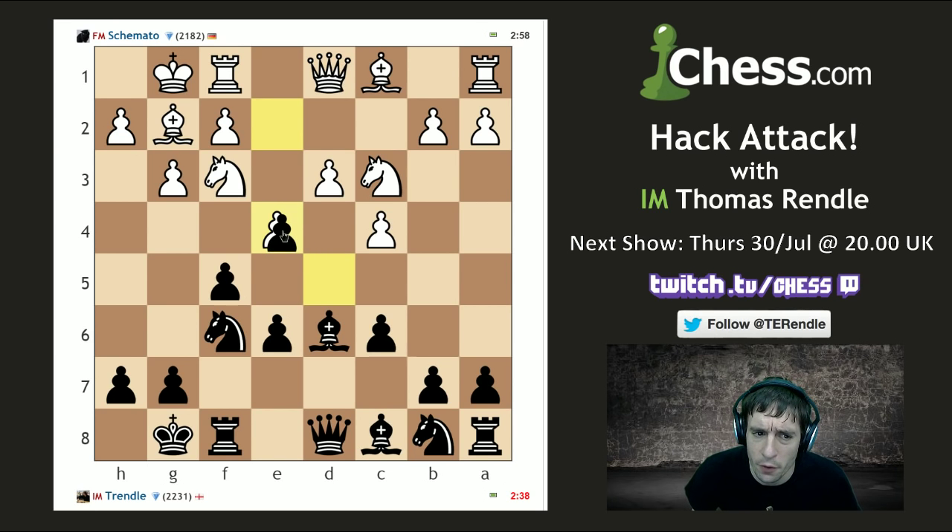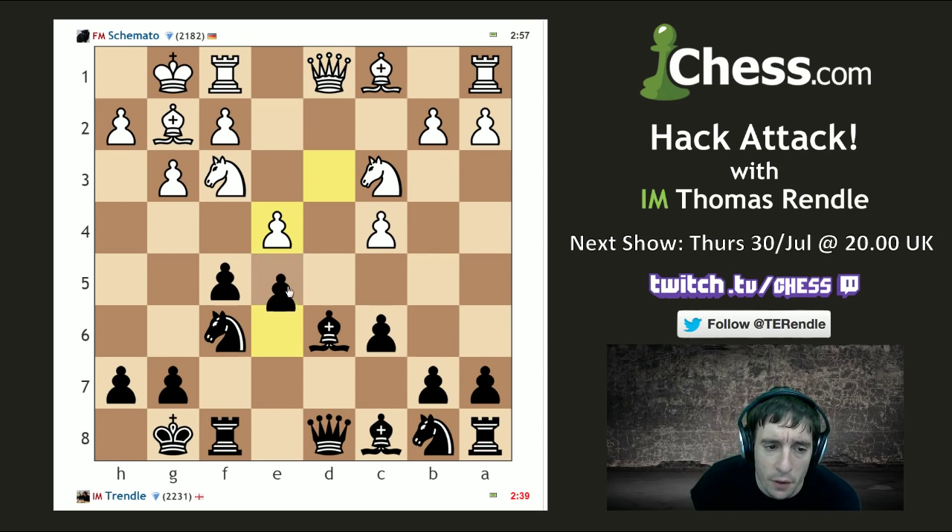I decided it was safe to take off this pawn here and play e5. Amazingly, this is a position that has come up quite a lot for me recently, because the entire world seems to think that 1.Nf3 is a good move to play against me, and who's to say they're wrong.